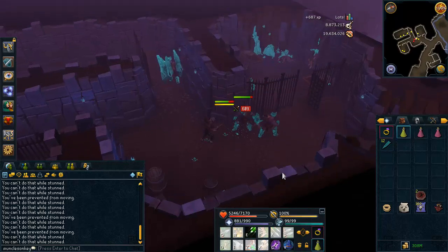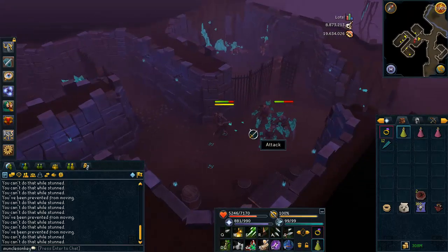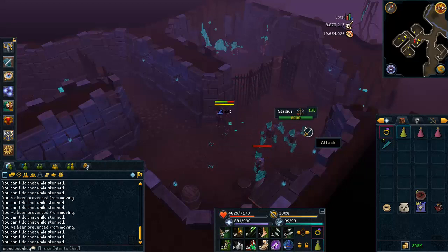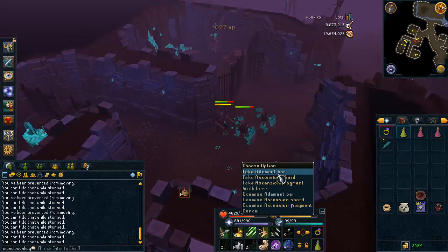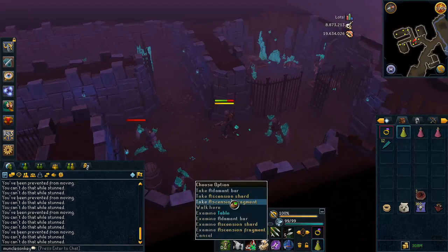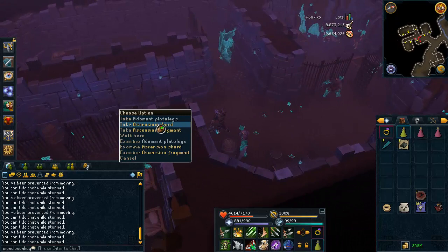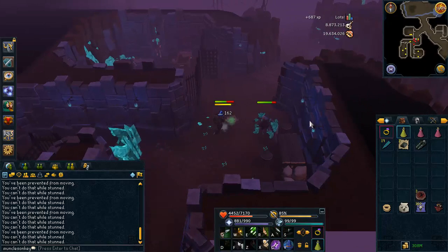They do drop the ascension keys which sell for about 400 to 500k each. They also drop a whole ton of rune items — mostly rune maces, rune longswords — and they also drop a lot of noted adamant bars, mithril bars, and magic logs. So all together with my testing it added up to be roughly 2.3 mil an hour. However I'm factoring in that I'm using pretty good gear and I do have a yak, so for someone that doesn't have a yak I'm going to guess this is going to be about 1.5 to 2 mil an hour, depending on how lucky you get with the keystone drops.